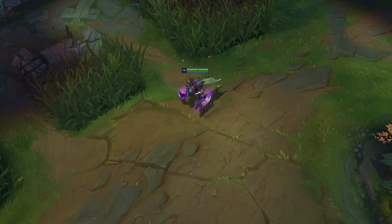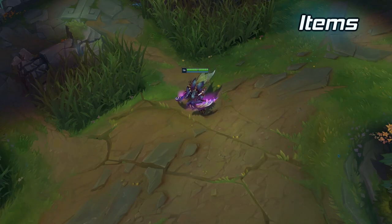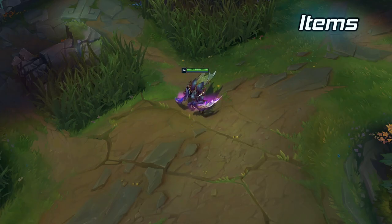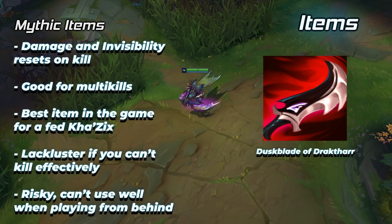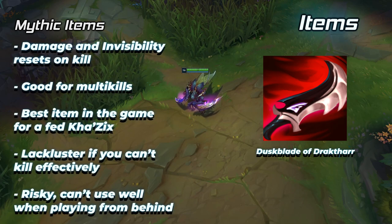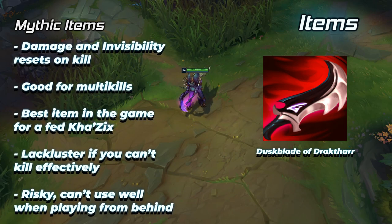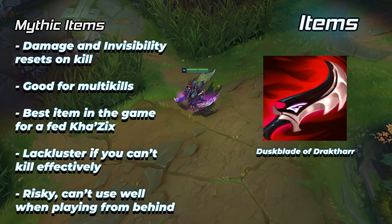Let's talk itemization. Khazix can utilize a wide variety of mythic and legendary items that can change the way he approaches fights. Duskblade of Jakhtar is an item built for multi kills — a very reliable item for Khazix that provides all the stats he wants, a damage passive that resets on kill, and invisibility that also resets on kill. This makes it one of the most reliable items in the game for Khazix as it synergizes extremely well with his kit.